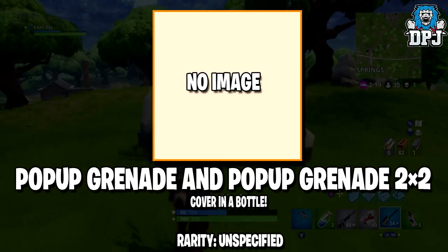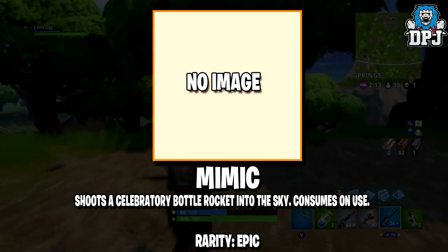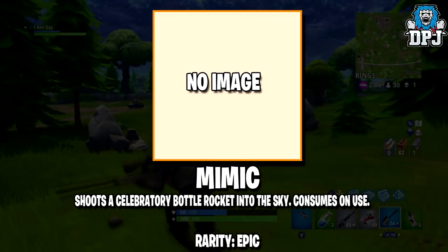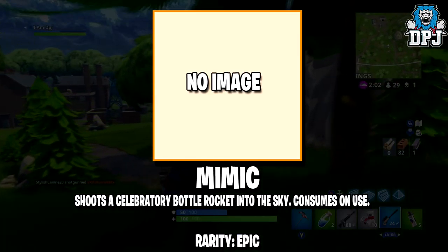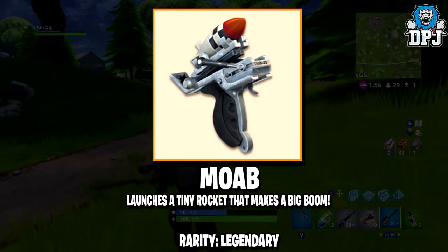The Pop-Up Grenades — cover in a bottle, emergency cover to be used while fighting your opponents. These are also unspecified in rarity. We then have the Mimic Bump — place a decoy chest which is triggered whenever an enemy player comes within range. This is something I called ages back while playing this game when it first dropped. I said eventually there will be decoy or booby trap chests which you can use to entice and blow people up. It seems I was right.